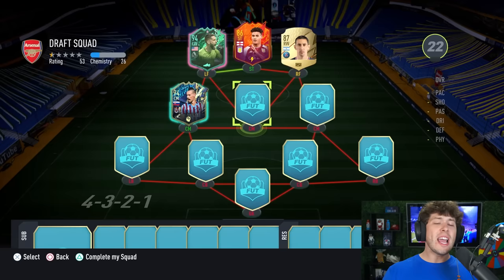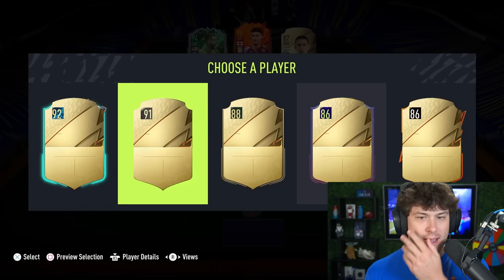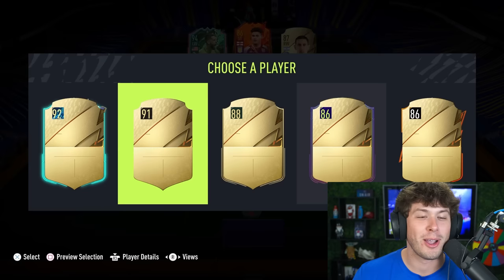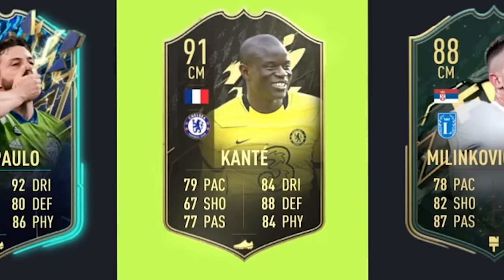I feel like I should have known that was going to be a player from a terrible league. Next midfield slot. Wondering how I do this - ready, three, two, one, boom! The cards flashed up so I don't know who's here. Another Team of the Season - do I fall for the trap again? I feel like this is going to be someone I don't want. 91 rated, I'm going to go for it, and this is going to be a primary player.